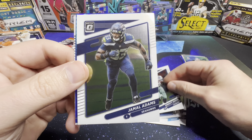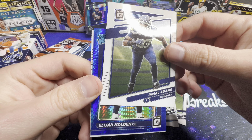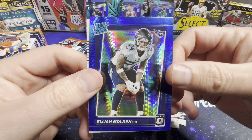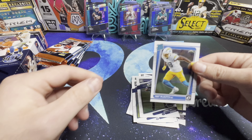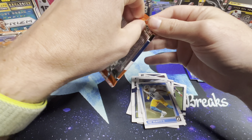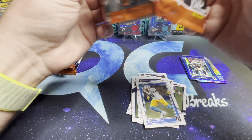Would love to see a downtown come out of this. Emmett Smith. Jamal Adams rated rookie, Elijah Molden, the blue hyper there, and Trey McKitty.